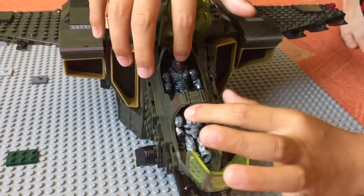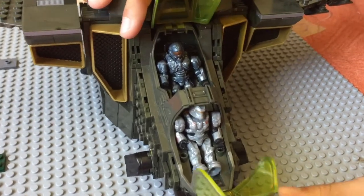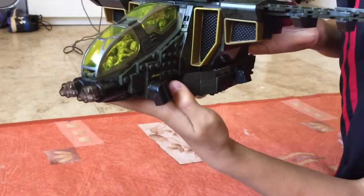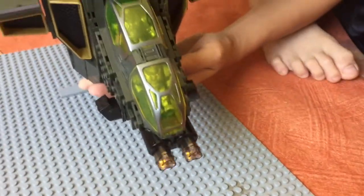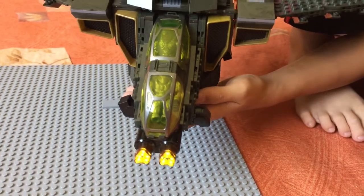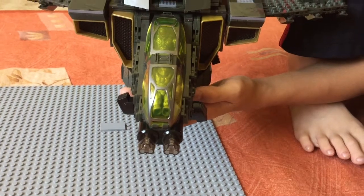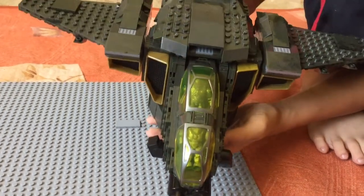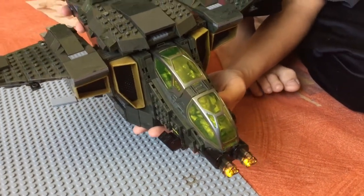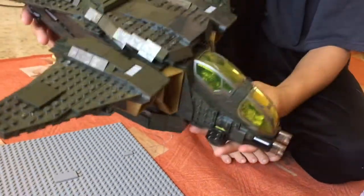There are characters included with the set, like these two, plus another one. The set uses batteries, and there's a button here — when you press it there's sound and light inside. You can press for the machine gun, then rocket launchers, and then the rocket launchers reload. It keeps going, and when you move it around it makes an air sound.